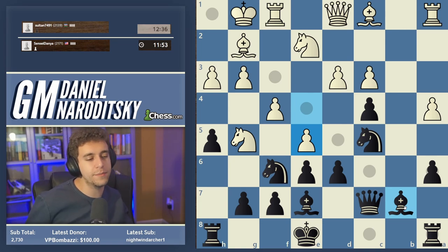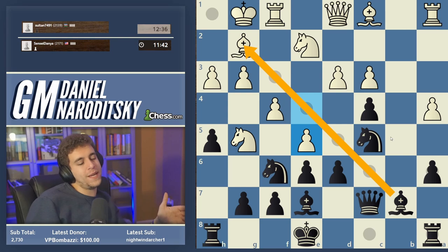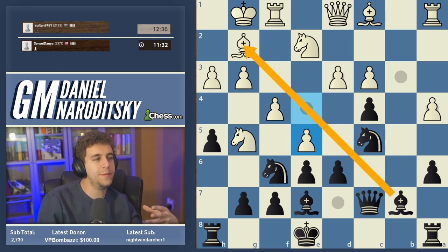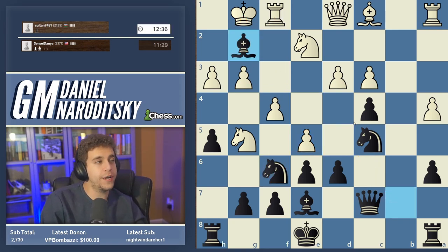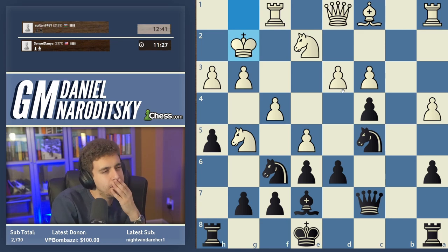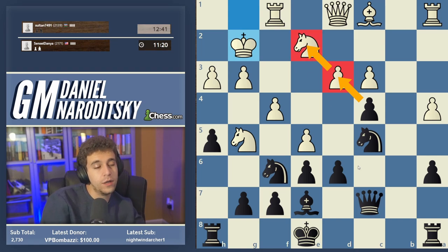E5 — okay, things get fun. White tries to open up the center. This position is all about order of operations. We essentially have two options: bishop takes g2, or d takes e5 first. The tempting move seems to be bishop takes g2, because that reduces bishop tension — if White plays e takes f6, we simply take the rook on f1 and we're up in exchange. So let's take on g2 first and eliminate the headache of worrying about the bishops.